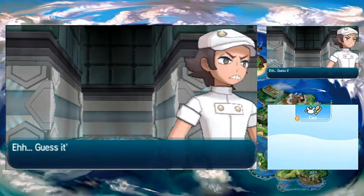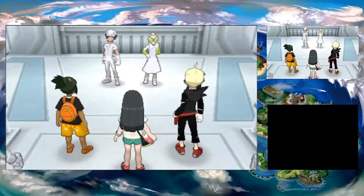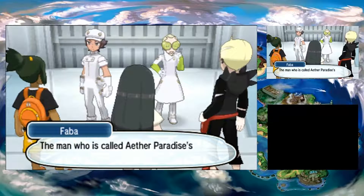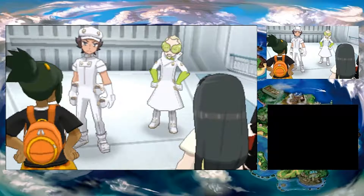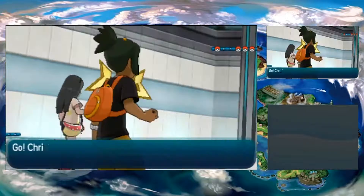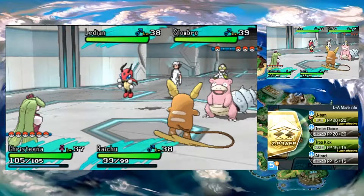Simple enough. I am kind of taking note of the fact that my team is slightly starting to be underleveled - and that's totally fine by me. Oh, are we going to have a double battle with Faba and a grunt? He has a full team - well, full since this is a double battle, so it's not like he can have more than three. Also, her name was Wicke. I just remembered. That's how bad my memory is.